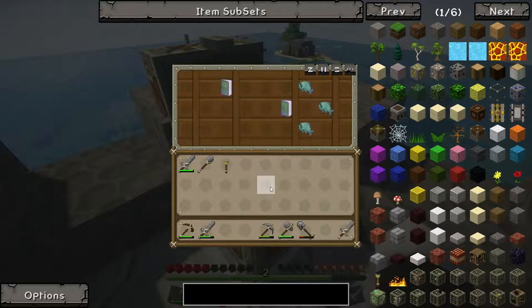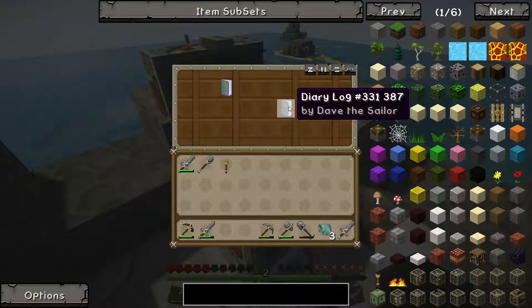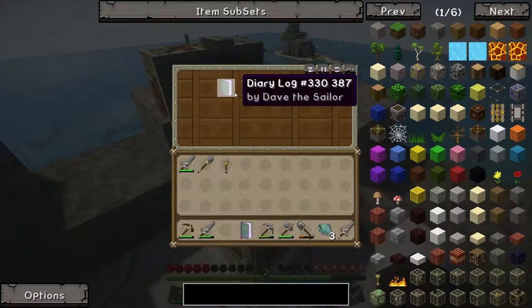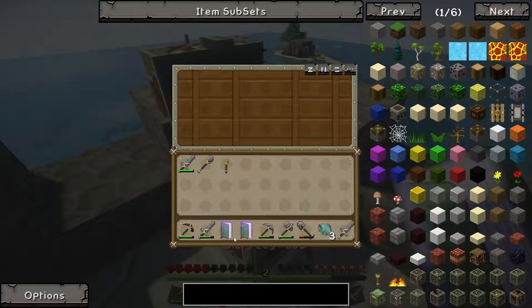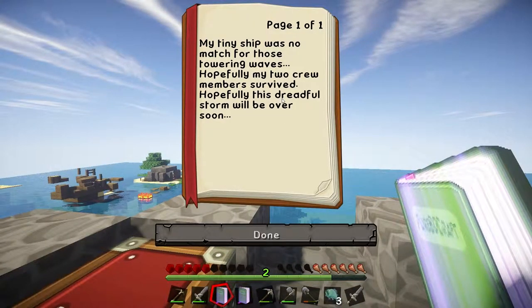Some chests. Sword — I'll take that, always useful. Fishies. Diary log 331 by Dave the Sailor, and 330. Okay, let's read 330. 'My tiny ship was no match for those towering waves. Hopefully my two crew members survived. Hopefully this dreadful storm will be over soon.'